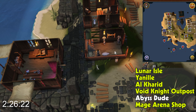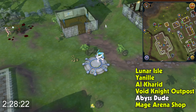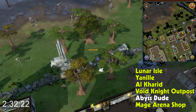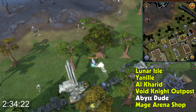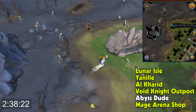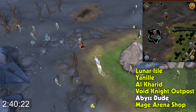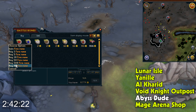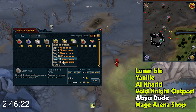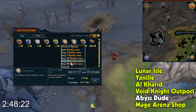Then we're going to Edgeville, and the NPC who teleports you to the Abyss actually has a rune shop — I didn't know this until recently, so definitely a little bit of a shocker. It's also nice that the Wilderness isn't so dangerous anymore, because there used to be so many PKers sitting here killing people going to the Abyss for runecrafting.